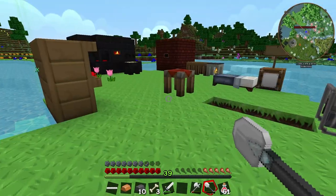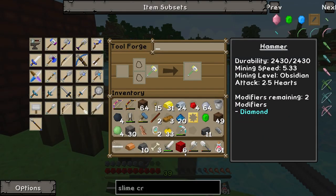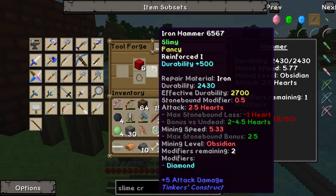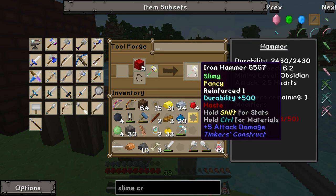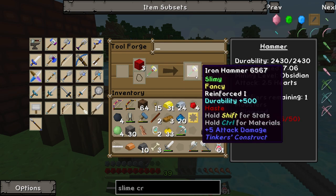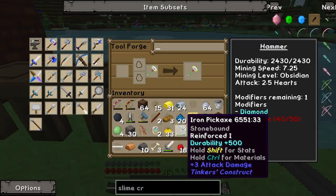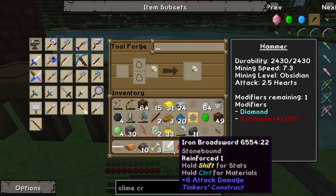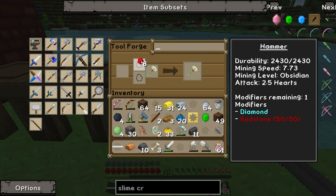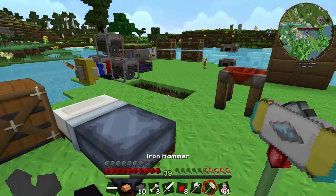We have a fair bit of redstone — 58 — so I'm going to make a few blocks of redstone and use one of our modifiers to speed up the hammer. Adding redstone to the hammer increases the speed. Right now the mining speed is 5.33. If we add one block of redstone it goes up to 5.76, and we can do this several times before it uses up a modifier. It says redstone 18 out of 50 at the bottom — once we hit 50 that uses one modifier. We go through 45, 46, 47, 48, 49, and then 50. Our mining speed has gone up to 7.73, making it significantly faster than before.